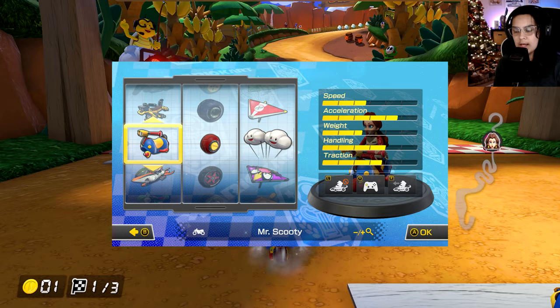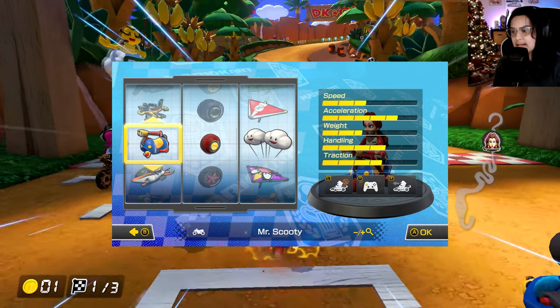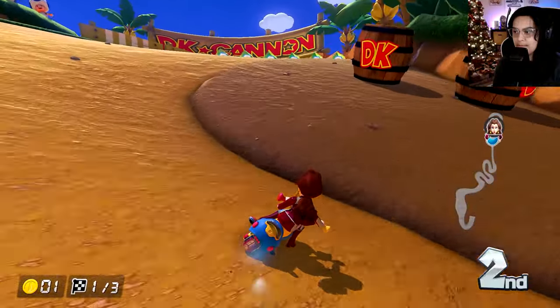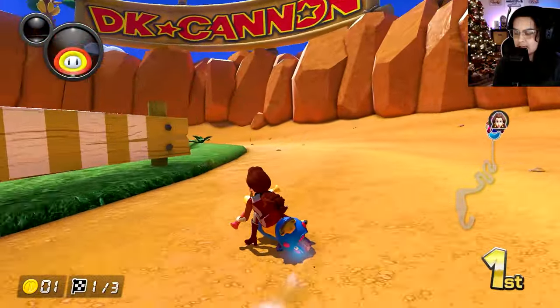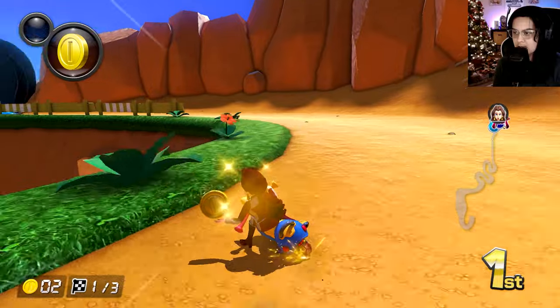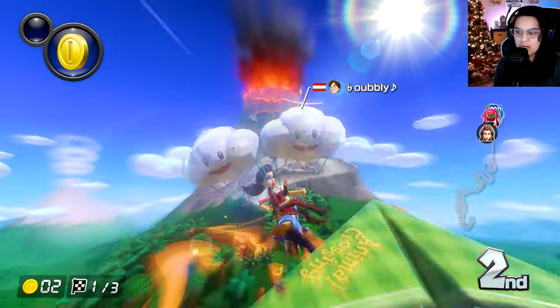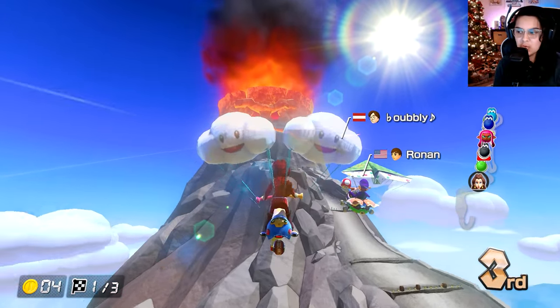Another wave six track — DK Mountain! This time we're using Pauline on Mr. Scooty. This is going to be a little painful... actually, never mind. It plays pretty nicely. Last time I used Mr. Scooty with Yoshi I did not do well at all, so this might be redemption time.